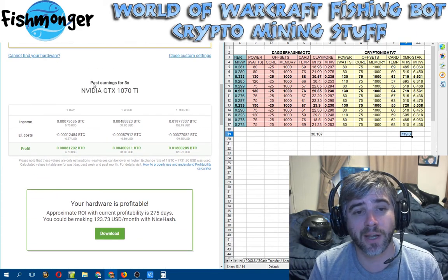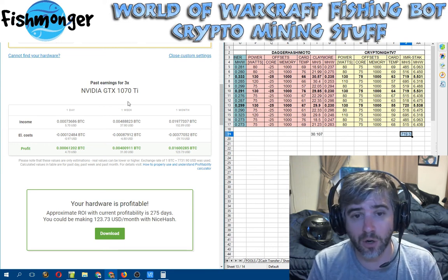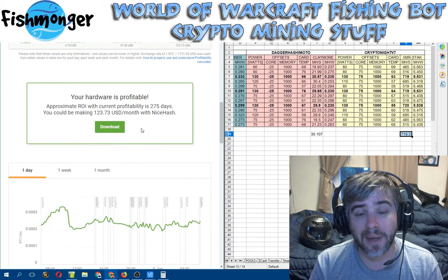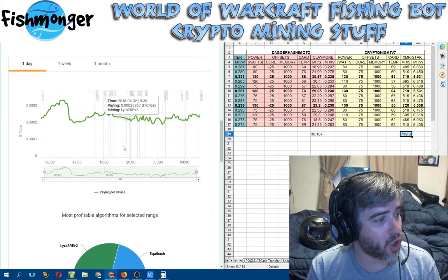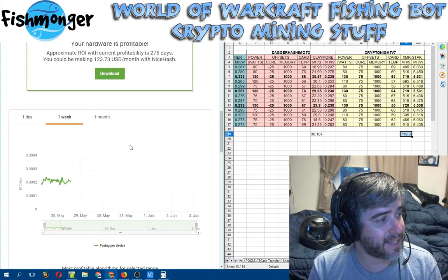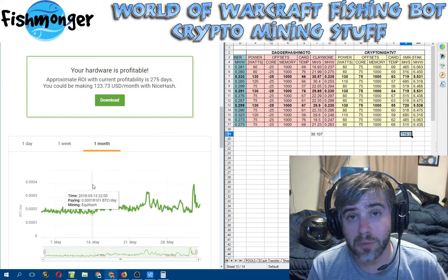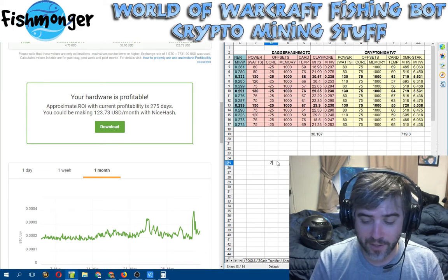It's now showing all three cards combined — not just one. It says in a month I'm going to earn a profit of $123, because I have about a $30 electric bill, so it's roughly $150 gross minus $30. It also gives me an ROI of 275 days. The chart now shows that Lira is still the most profitable for me — in the last day and last week Lira dominates, though over the last month Equihash was the top earner. So my 1070 Ti's should be on Lira right now.